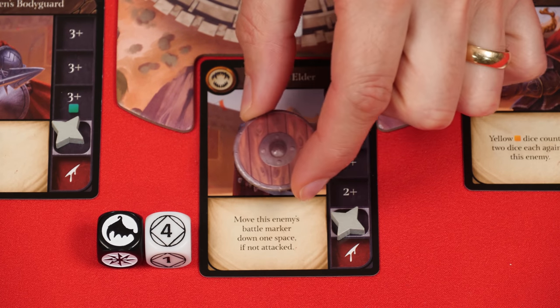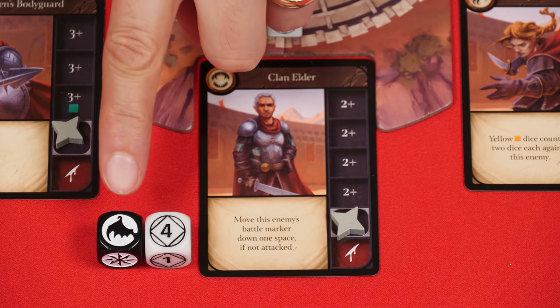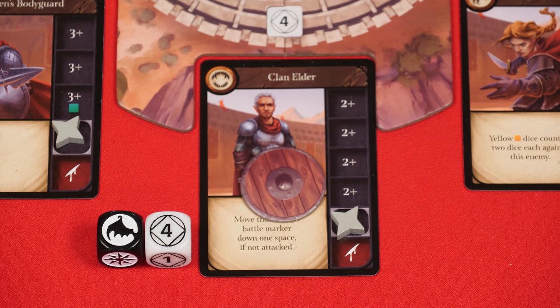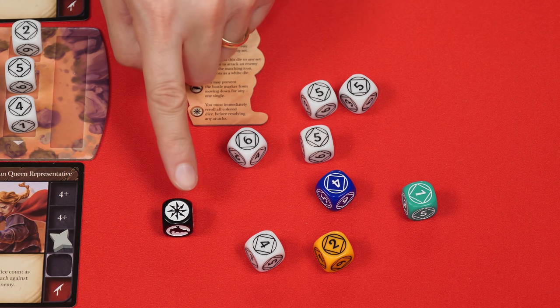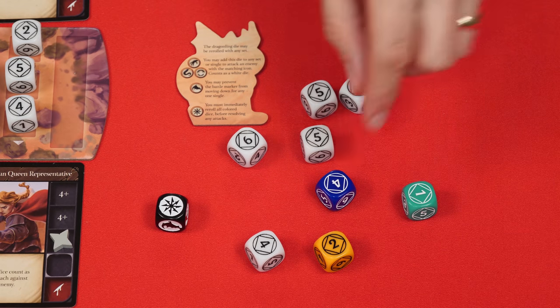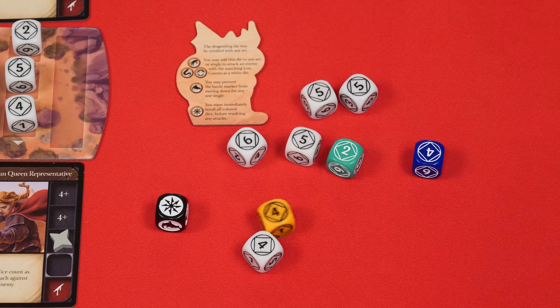There's also a shield module that you can add in later. If you're playing with that, a wing result does not prevent a situation that would cause an enemy to raise their shield — that won't make a lot of sense right now, but once you understand the shield module, it will. The final type of result you might have is the chaos symbol, and if this is what you have once you stop rolling or once the timer runs out, then before you resolve any attacks, you must re-roll all of your non-white dice.